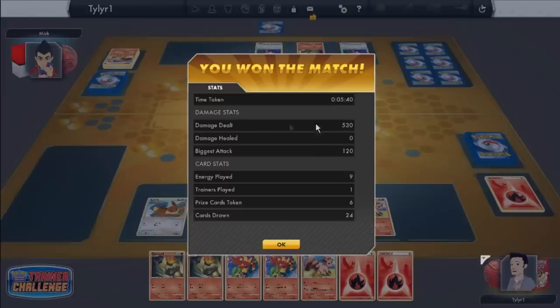Time taken: 5 minutes and 40 seconds. Damage dealt: 530. Damage healed: zero. Biggest attack: 120. Energies played: 9. Trainers played: 1. Prize cards taken: 6. Cards drawn: 24.